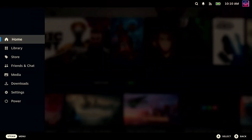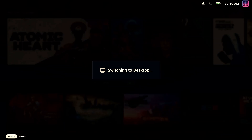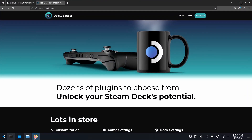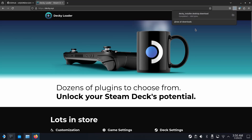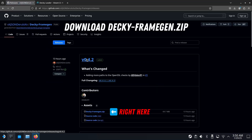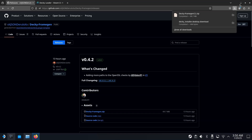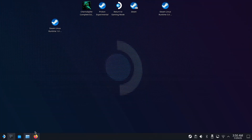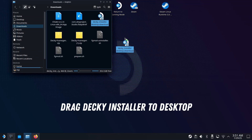The first thing you need to do is go to desktop mode. Go to the power button and click on 'Switch to Desktop' and it'll boot up the desktop environment. Once in desktop mode, go to the two links in the video description — one is to get Decky Loader and the other is the Decky frame gen mod. For Decky Loader, click the download button at the top of the page. For the Decky frame gen mod, click on Releases on the right side, then click on decky-frame-gen.zip to download the file. Once downloaded, go to your file explorer, navigate to the downloads folder, and drag the Decky installer onto your desktop.